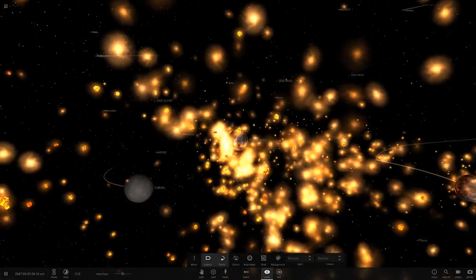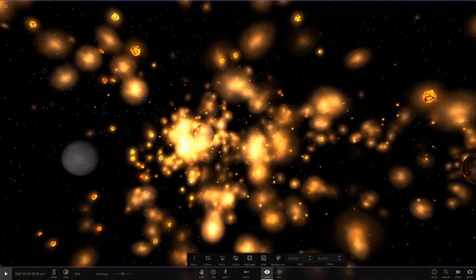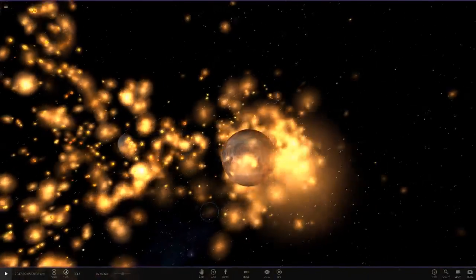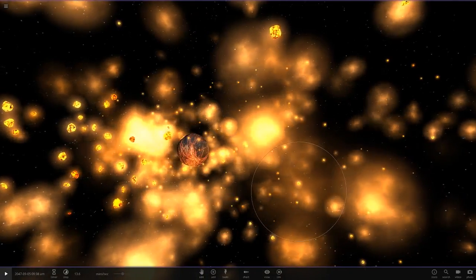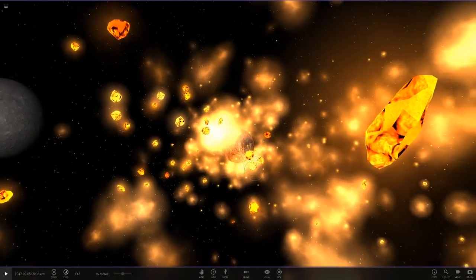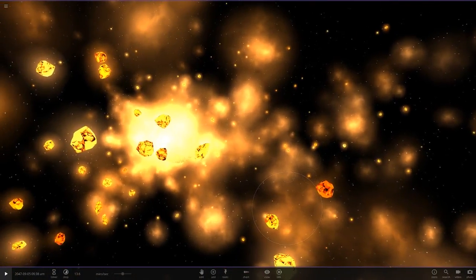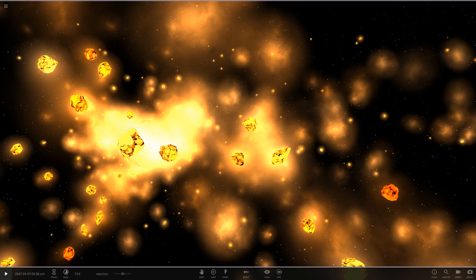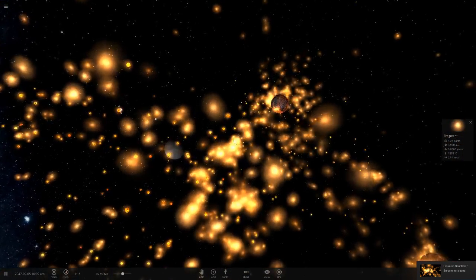This could be pretty good for a thumbnail actually. Let me just pause it here — maybe I should use this. I don't make thumbnails on camera that much. How about that — does that look good? Maybe a little closer. There's a lot of fragments. I may use that actually, but maybe I'll just reload this and redo the simulation to try and get all the objects in a cool-looking position.